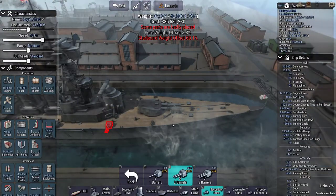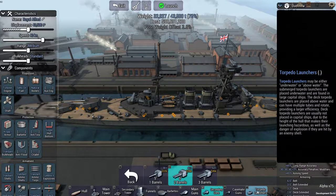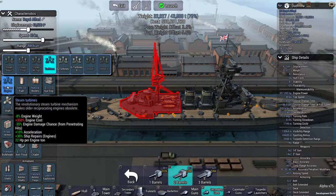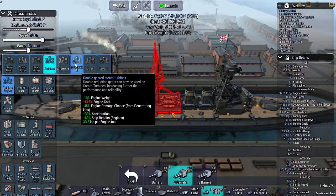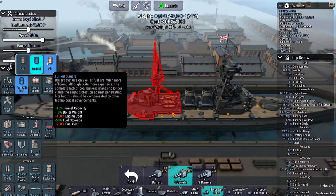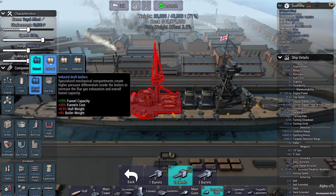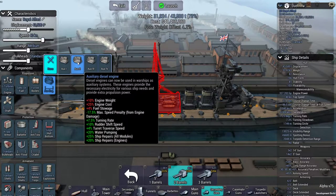We could put torpedoes on but I'll be frank, I haven't learned how to use them yet. We have quite a bit of weight to play with, but that'll change. First things first, we need to choose our engines. Double reduction gears can now be used on steam too, increasing performance and reliability. The acceleration is nice, ship repairs is nice — I like that. We're going to go for semi oil fuel.